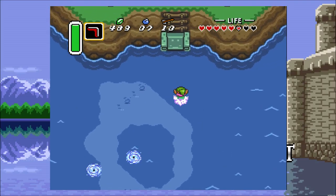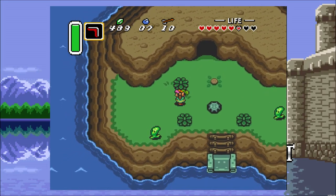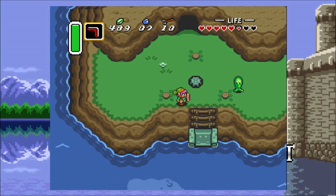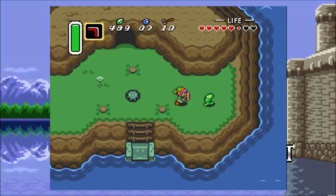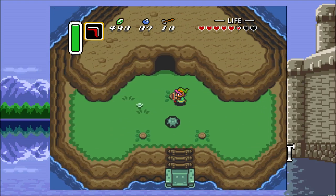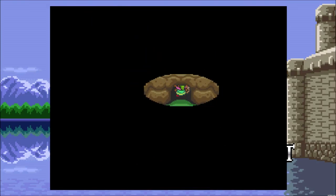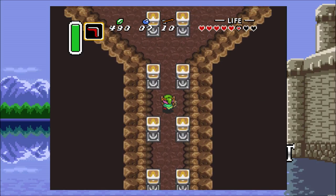The next place I wanted to go is over here. This cave is very interesting and important. Let me just take care of these buzz blobs, just because I can. Let's test out our new boomerang. It doesn't damage more or anything — the speed and range improve, which is a very nice touch. In this cave there's a Pond of Happiness.